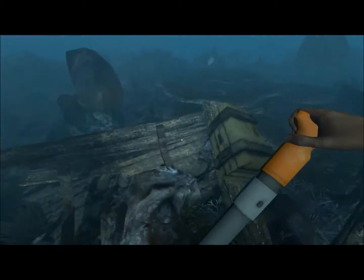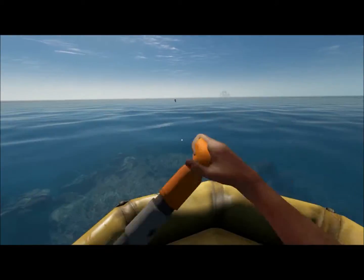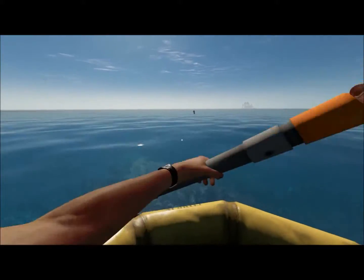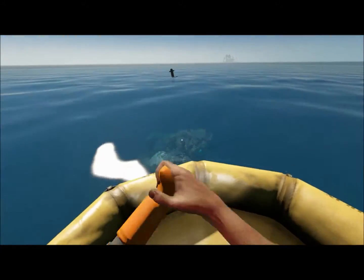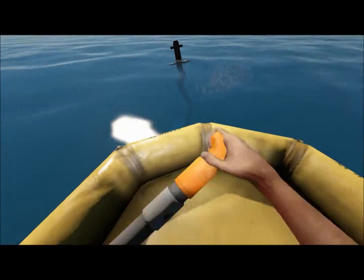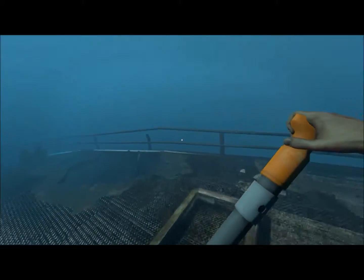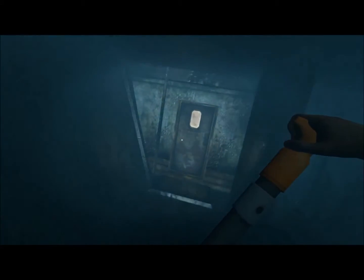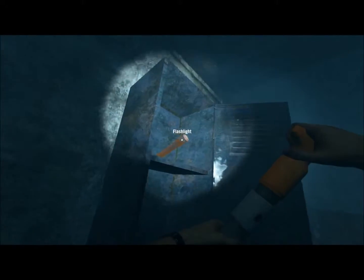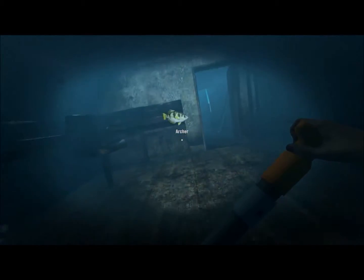Where'd it go? There it is. An air tank. Alright, so we're gonna try to do this before the shark gets us, before he starts pestering around. A little fishy. Oh — a machete! What's in here? Pocket knife? Alright, we gotta go back up.